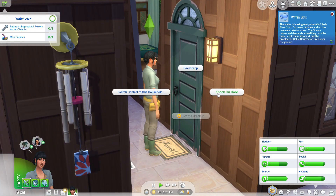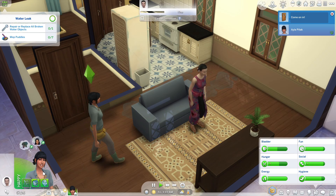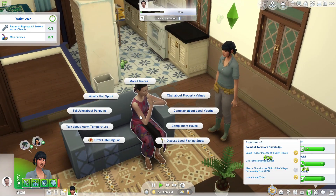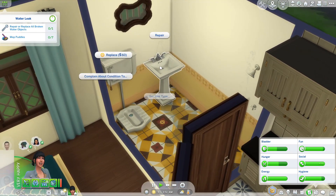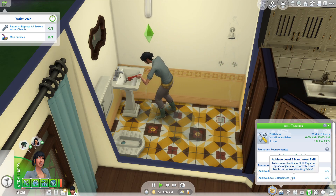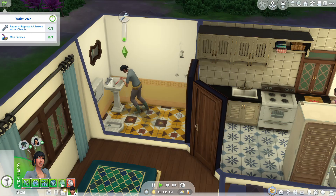We have Aila knock on the door, and our tenant is right there. First, it would be nice to just introduce herself, so she says she's Aila, the owner of the property, and apologizes about the water leak. We offer some comfort, but there are a lot of broken things here, so let's go ahead and repair them. This is actually perfect because we do need a level three handiness skill for a promotion in the handy-person job, so it's great to get some practice in right now.